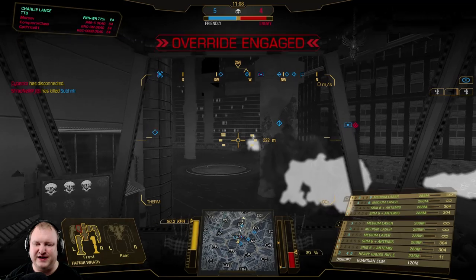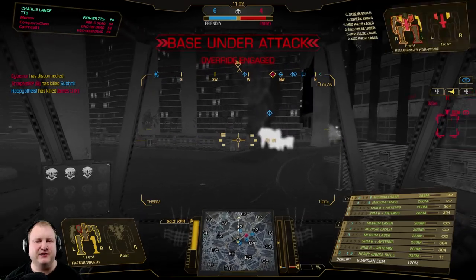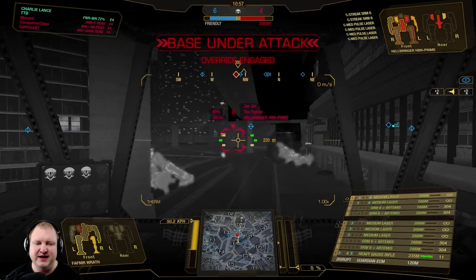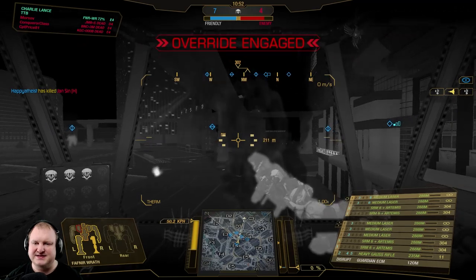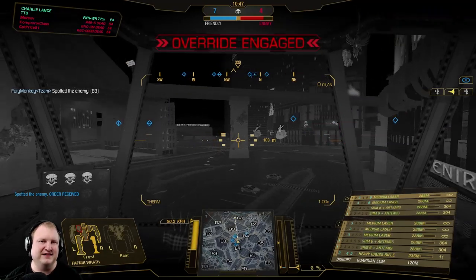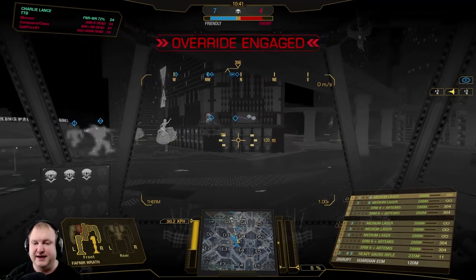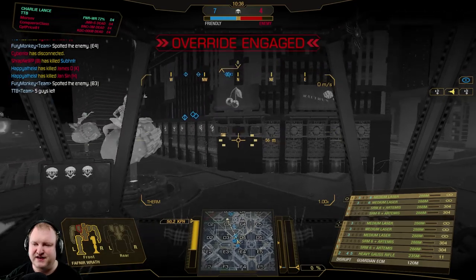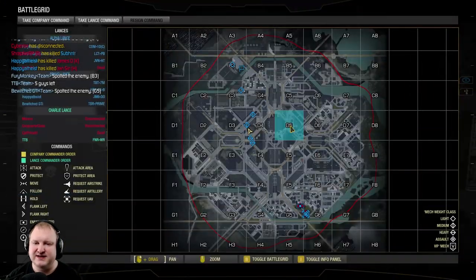I wasn't expecting to kill the Dire Whale so quickly, but he must have been something like open CT already, and of course if we then follow up with the SRMs and the medium lasers, you're just going to melt through him. Some enemies are sitting on our base thinking that they might be able to capture it, which in reality you almost never are, so don't try it, guys — it's just stupid, but for some reason people keep trying it. There are five targets left.